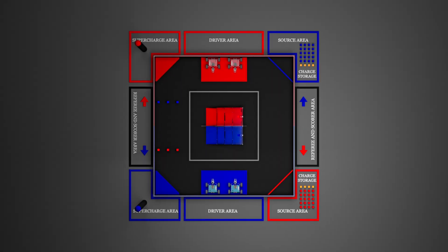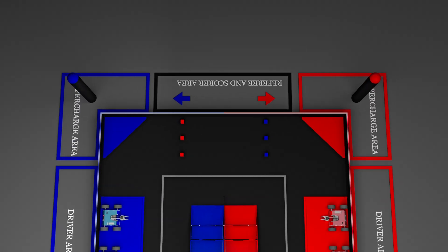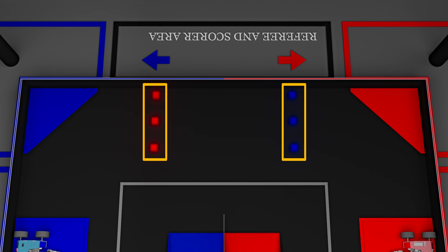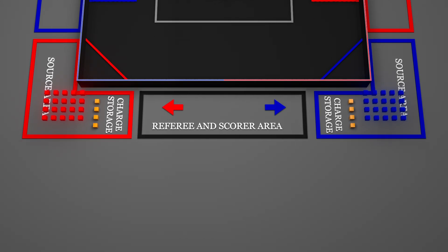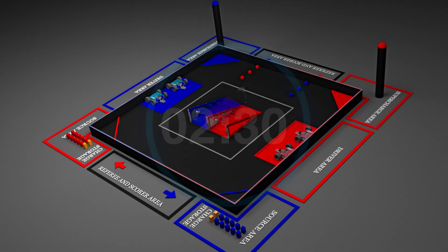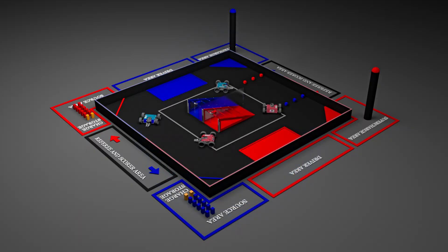The game unfolds on a 12 by 12 foot arena enclosed by protective walls. At the start of each match, three pre-placed squad-specific charges are positioned on the field. Each squad also has 20 squad-specific charges and 4 golden charges available in their source area with a human player. Each match lasts for 2 minutes and 30 seconds with drivers controlling their robots.